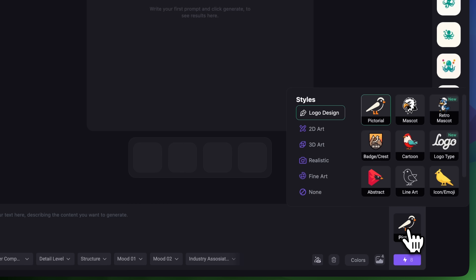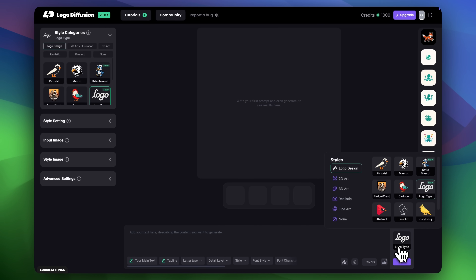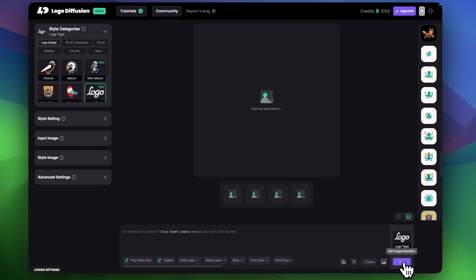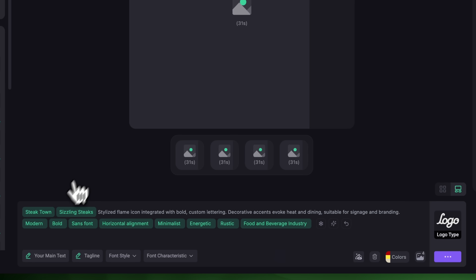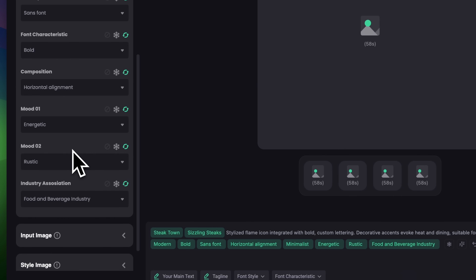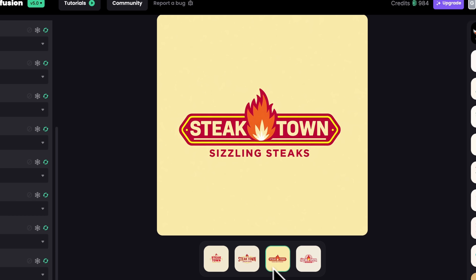Let's try generating a logo and walk through the new prompt enhancement feature. First I'll choose LogoType. V5 is great with text and if you had issues with misspelled words in the past, those are now fixed. In the prompt I'll explain what I'm looking for — my restaurant's name is "Staketown" and I want a simple logo with a fire element. I'll just click Generate. As you can see, the prompt enhancer automatically rewrites and expands the prompt, making it more detailed and professional. It also chooses all the style settings to match your idea. It even filled the main text field with our brand name and generated a matching tagline. The results are clean, professional and accurate. Each version reads Staketown perfectly without any spelling issues. You get a nice variety in font, layout, and elements as well.